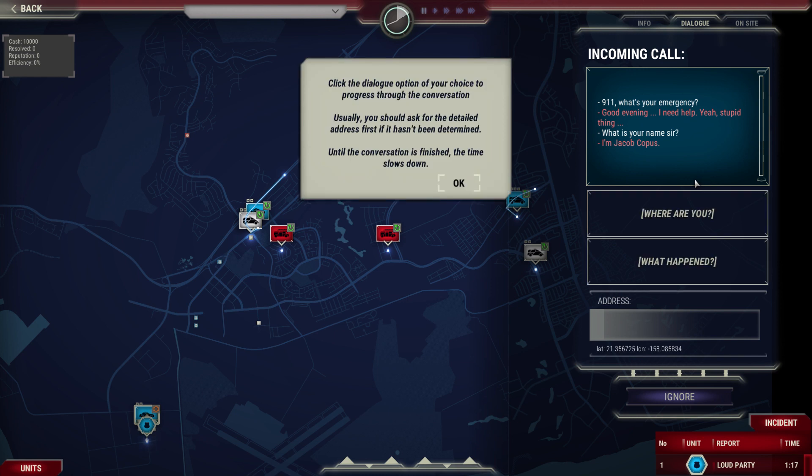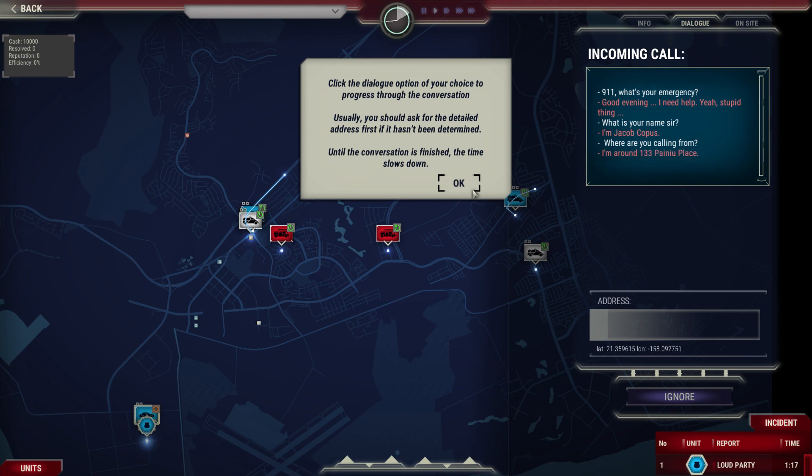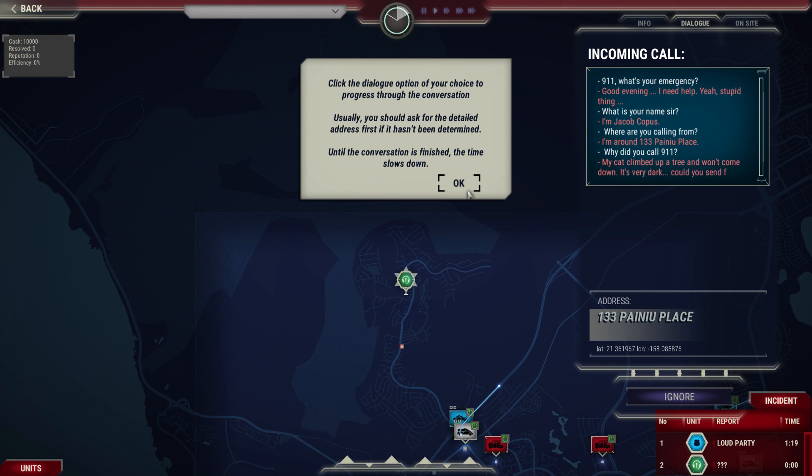Now you have an incoming call. Click the dialog option of your choice to progress through the conversation. Usually you should ask for the detailed address first if it hasn't been determined. Until the conversation is finished, the time slows down.